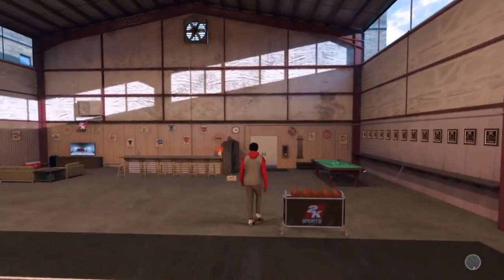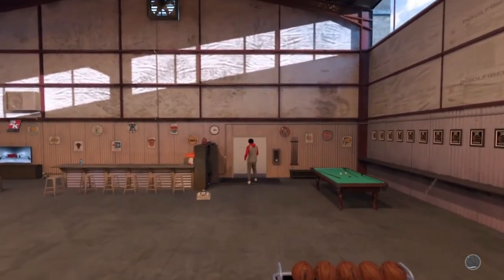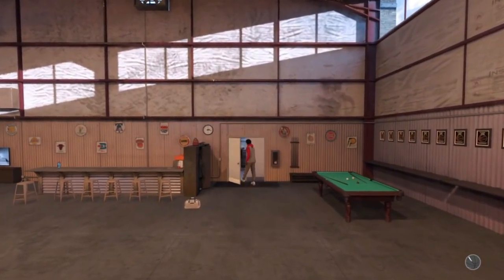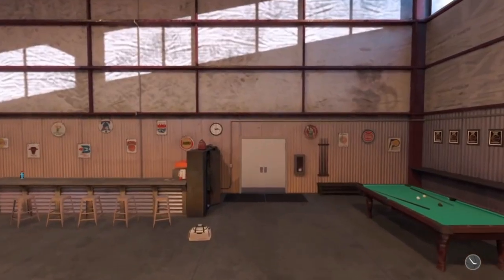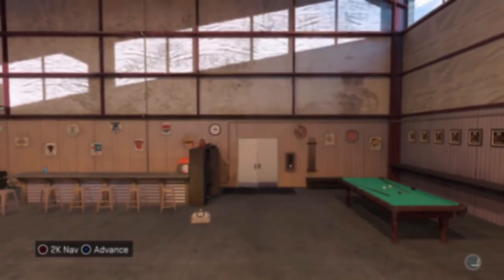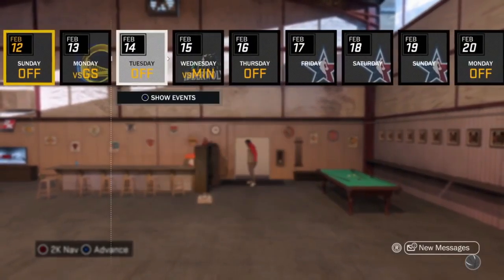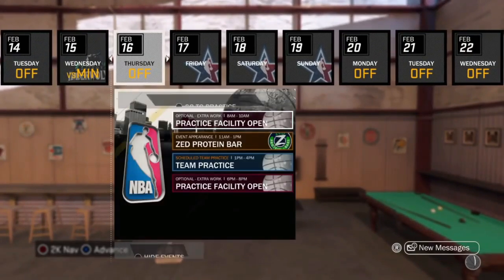Now, how this works and what you can do with this: you can basically do as many practices as you want to get a 99 overall, to get as many actual upgrades as you want. You can also do endorsements with this — you can get fans from the endorsements, you can get VC, you can get a lot of VC from doing this, and you can also do your connections with this. So basically, you can do whatever you want with the off-day — you choose what to do.